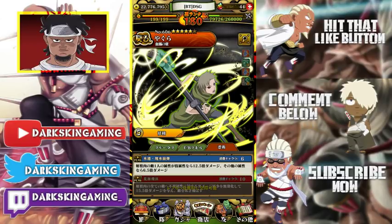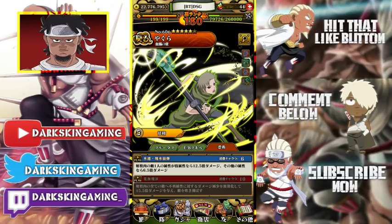His jutsus cost 5/10 chakra. His first jutsu is 13 times attack to a skill-type enemy at single target, which becomes 15 times attack with his abilities — that's practically an alt multiplier. Seven times attack to all other elements. His ultimate neutralizes element affinity, negating type disadvantage, and deals 15.5 times attack to all enemies in range while knocking them back. So you do neutral damage to everybody, which is insanely good.